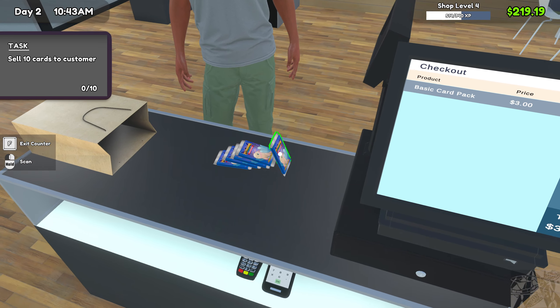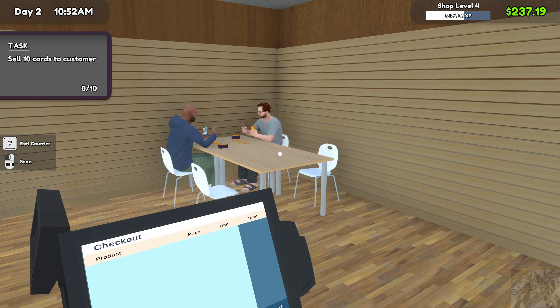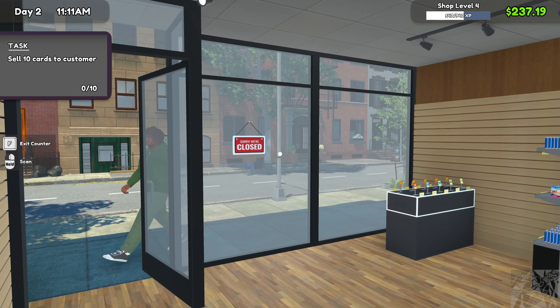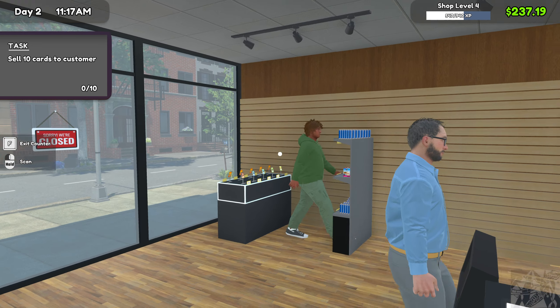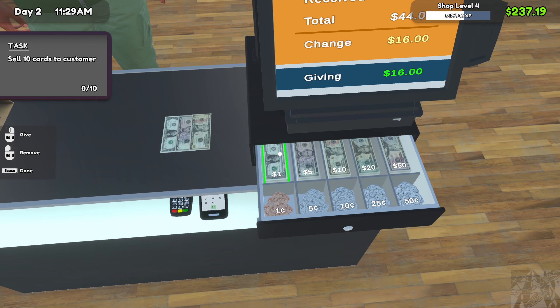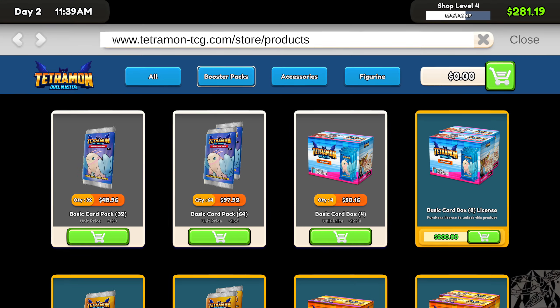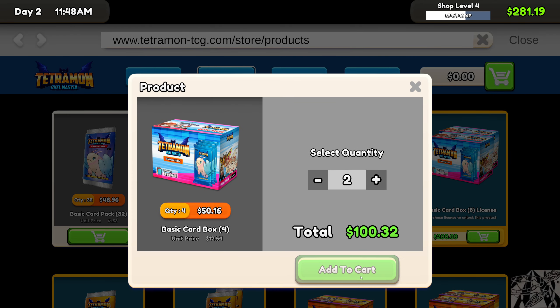Would you buy just a bunch of these? Oh I am out of drinkage, that sucks. Hey, we got two left over there. Might have to buy some more of these. How are we doing on funds? 281. Let's see, it's 200 to unlock the larger box.